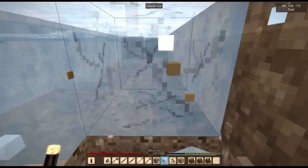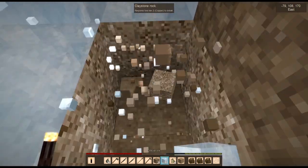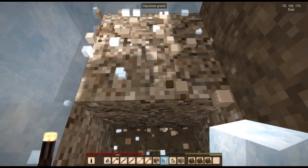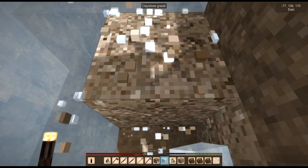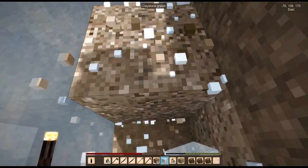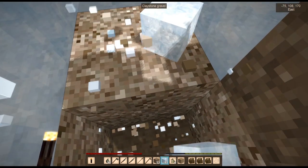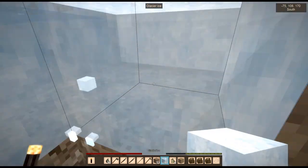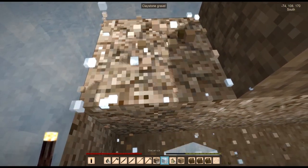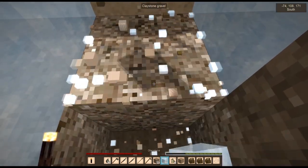Then we'll go out ruin hunting. What I'm going to have to do to make sure I don't get lost — I do have the coordinates, which will help — but I'm also going to need to make some kind of waypoints, not in the sense of setting a waypoint with a command, but in the sense of making towers of snow and stuff like that that I can follow.